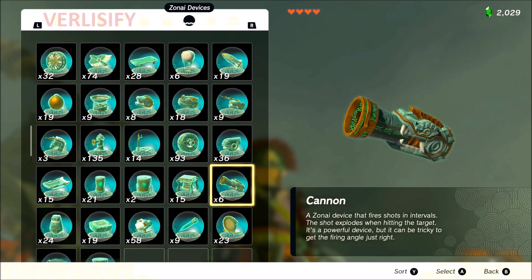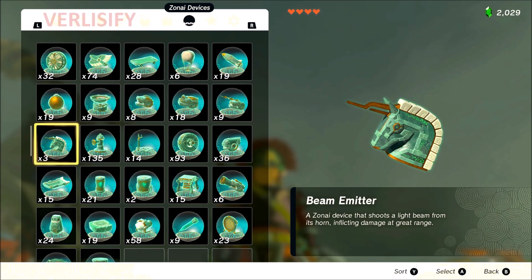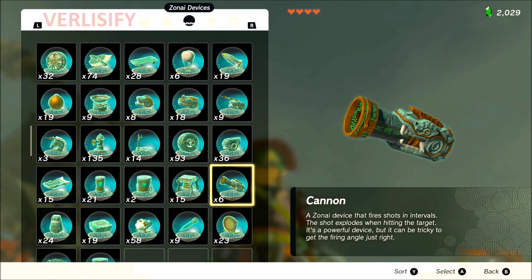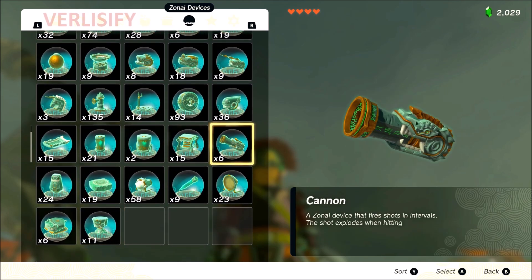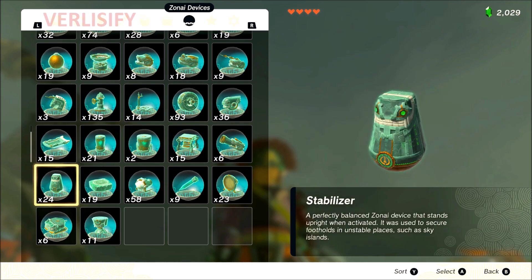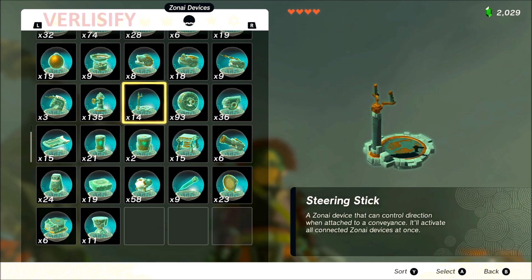Cannon: B tier. It's useful and it kind of also covers for the beam emitter because armored enemies won't get zapped by the beam emitter, but the cannon will blow them up. The problem is bombs are dangerous and unwieldy — can blow you up, might blast enemies around, might just create some problems, and uses a lot of energy. But it's very useful when it works, even if getting the fire angle just right can be tricky even with a construct head. It might backfire on your design, so you have to be careful. But when used correctly it's actually a very powerful Zonai device — B tier is fair.